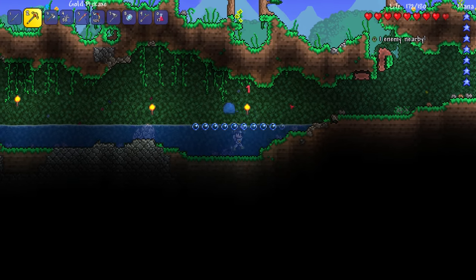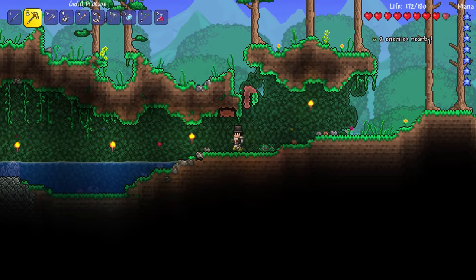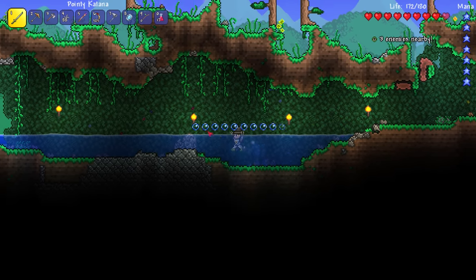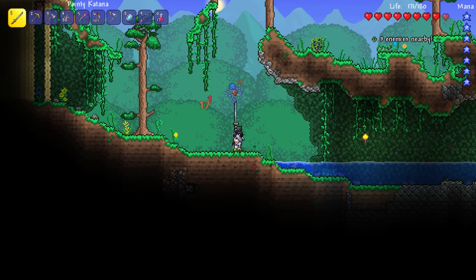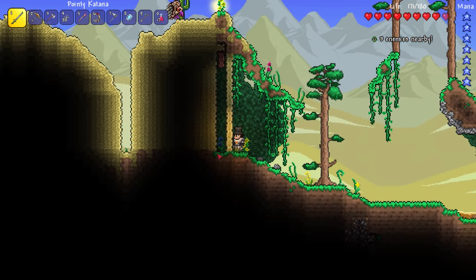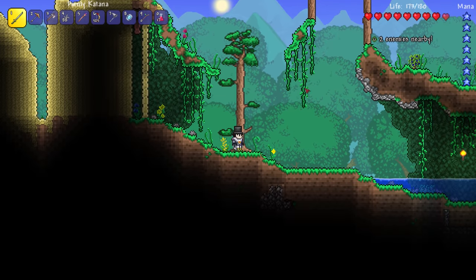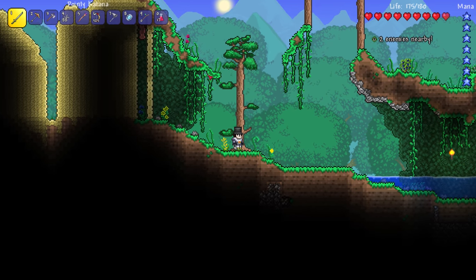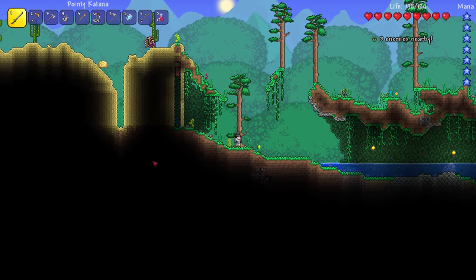I'll place some torches over here, especially if we're not going to use the mining helmet in the future. Let's keep going this way. If we can get flippers, that'd be amazing — I'm definitely looking forward to swimming. It goes back to desert area here. Oh look at that — two enemies nearby! It works! Vulture, sand slime, nothing else. I like that enemy radar.